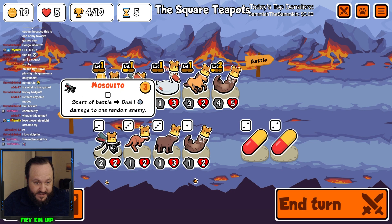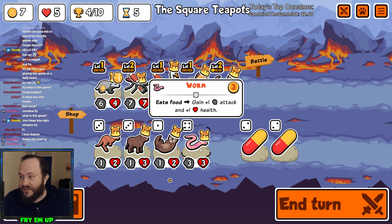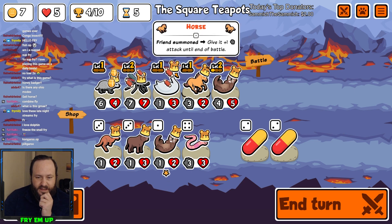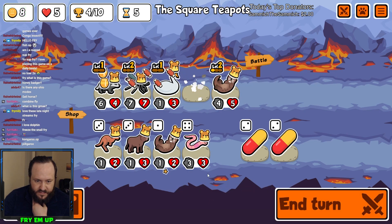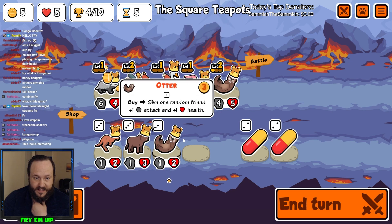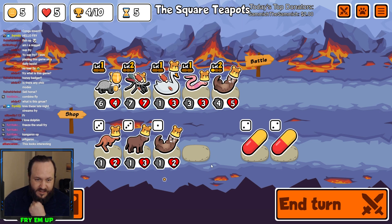We got a Mosquito that gives us a tier 4 pet — Worm. We'll grab that first. Worm is something we can pump a lot of food into; every time it eats food it keeps growing. I'm going to get rid of the horse. We also have Kangaroo, which can sit behind the Worm. Between the Swan, Mosquito, and Otter, I'm going to get rid of the Horse first and grab this Worm. Then I'll sell the Swan, grab the Kangaroo, and next turn I'll really concentrate on buffing the Worm.